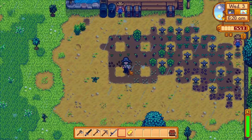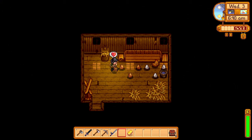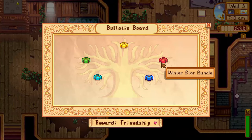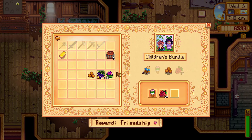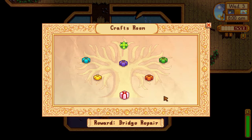On day 31, I planted some new crops and took care of my animals, which I as usual forgot about, and I collected all of the eggs they had been laying. I ran over to the community center to donate these eggs, along with a cookie I found in the trash, and a grape and sweet pea to finish the summer foraging bundle.